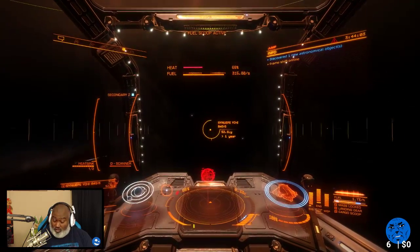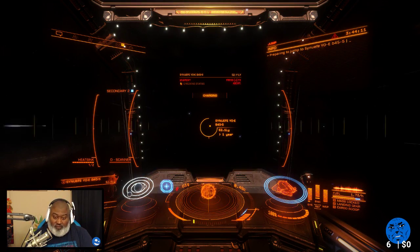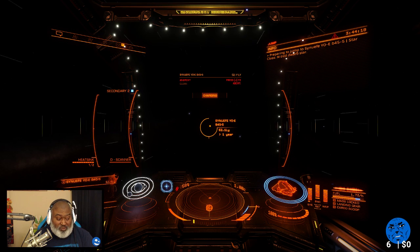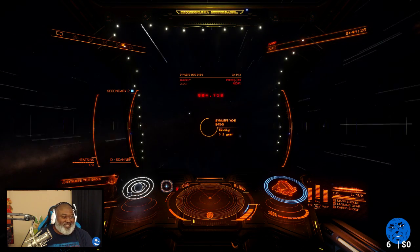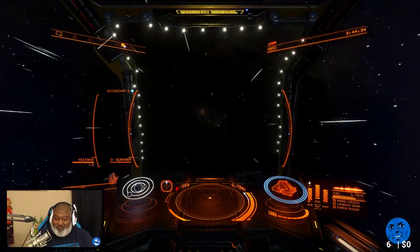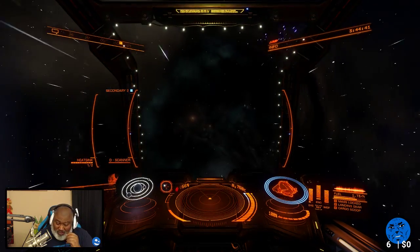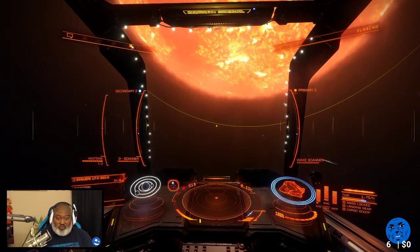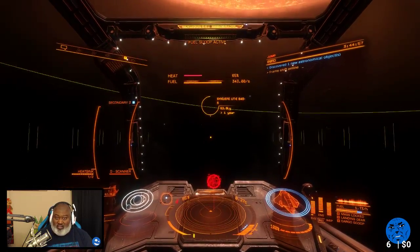Build the fighters — or get the fighter blueprints, I should say — and then the FSD booster. I think those are all doable tonight if this site is good to me, because I could scan for eight hours and it might not give me what I need. That's how wonderful this game can be. Hopefully this site gives me all the scans I need. It may not be the end of the world if I don't get all the fighters I want. It only takes like 14 jumps to get out here if I need to come back.